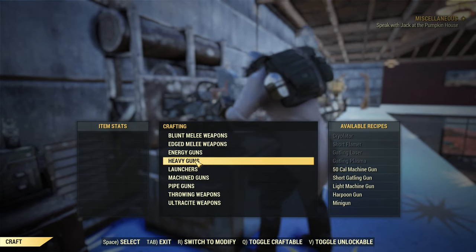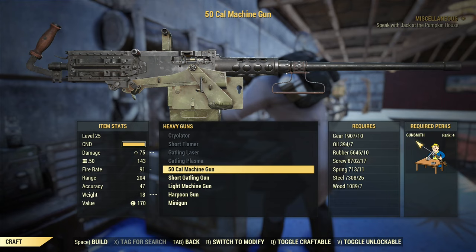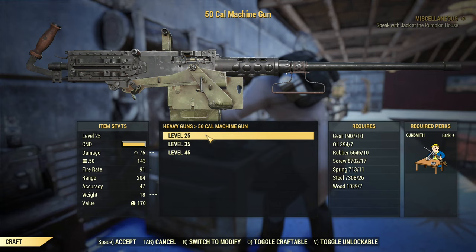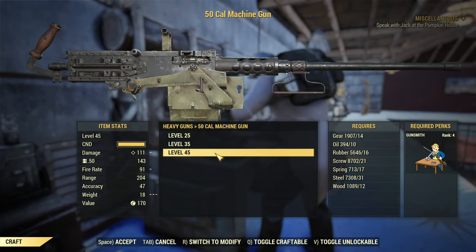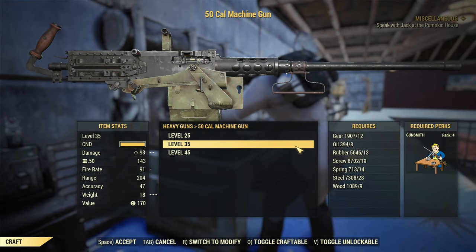Now, 50 cal crafting. It's under heavy guns on your weapon workbench, and to craft one you will need Gunsmith rank 4. The lowest possible level for the 50 cal is 25 and it maxes out at level 45. The crafting cost — yes, it is expensive to craft.